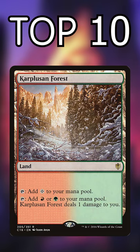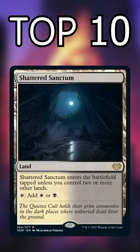Number 6: Pain Lands. They always enter untapped and they only hurt you if you need colored mana. Number 5: Slow Duals. After turn 2, this cycle becomes amazing untapped fixing.